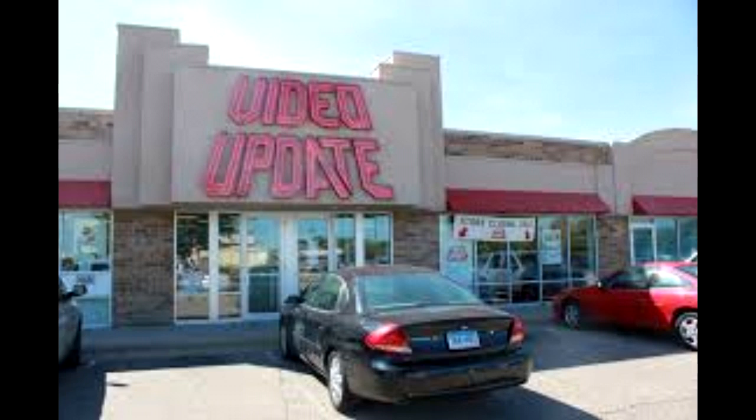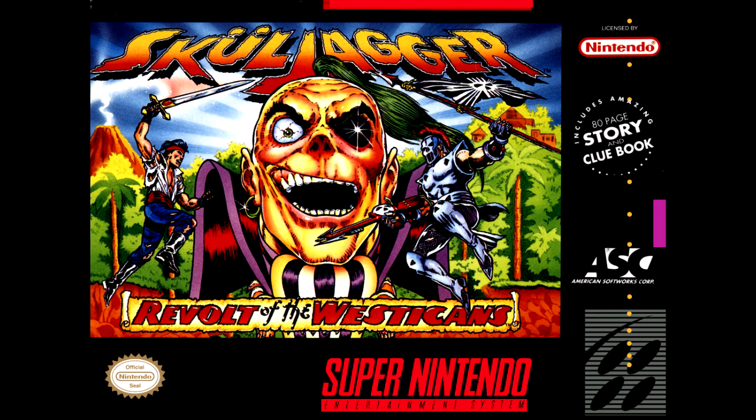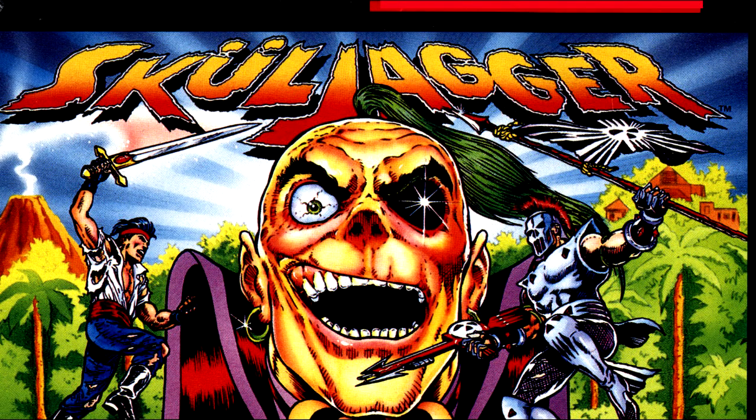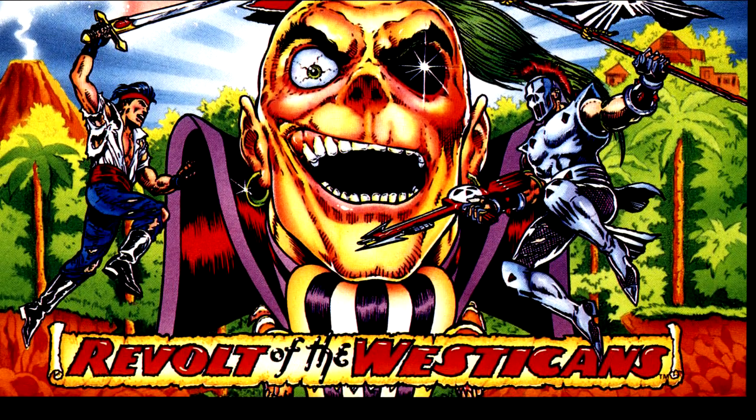Imagine you're at a rental store and you see a game. You notice the title 'Skulljagger: Revolt of the Westikins' and you see this cover — holy crap, hell yeah, I'm renting this! This looks insane. It looks like Sagat from Street Fighter 2 lording over a fight between two comic book heroes. How can you go wrong?